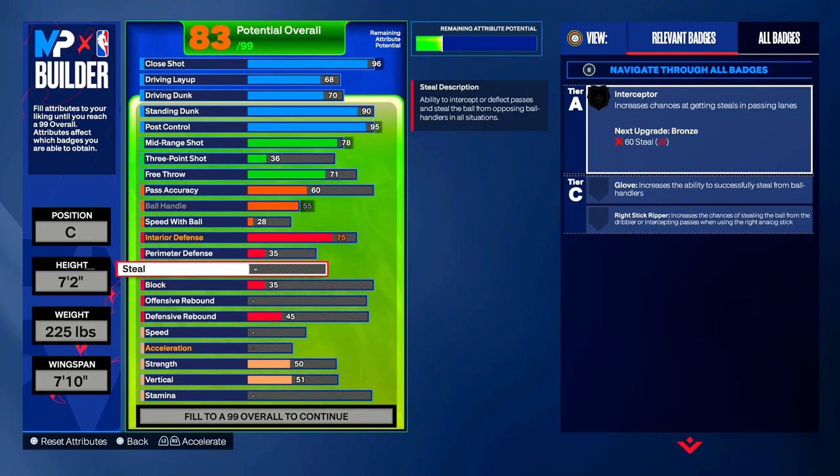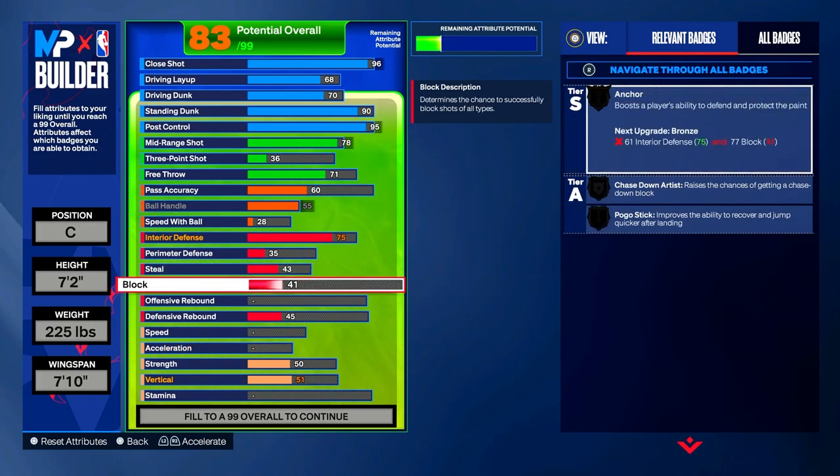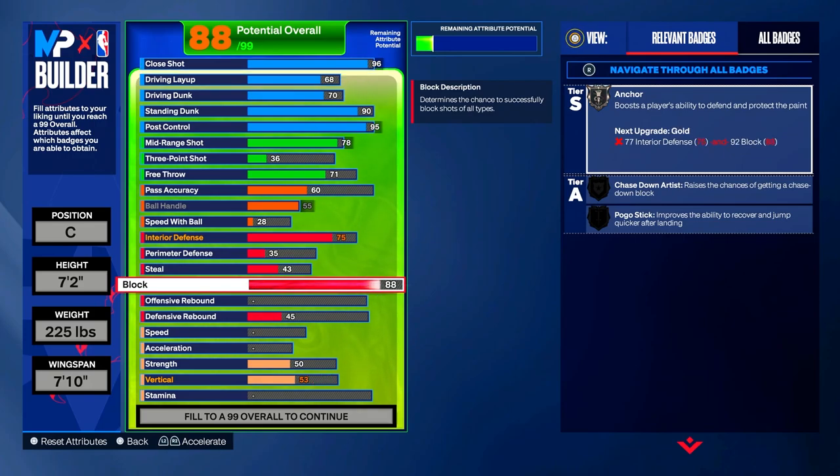Steal is not going high — only put it to a 43, which does not budge and you don't get the bronze Interceptor badge. Moving to block: put your block to an 88, which gives you the silver Anchor badge, boosting a player's ability to defend and protect the paint. If you can get Anchor on gold or Hall of Fame, highly recommend it, but silver works just as good in NBA 2K24 with how paint defense is.